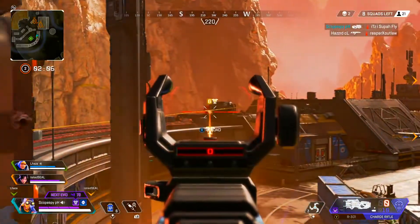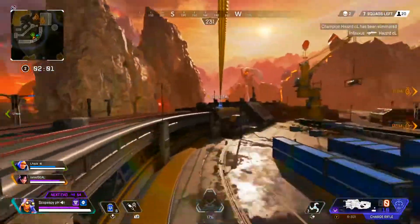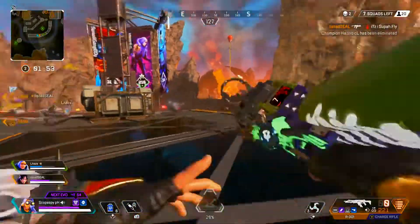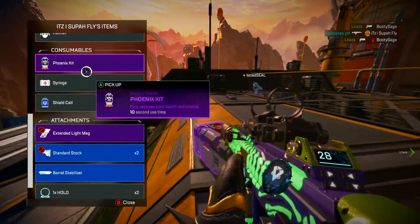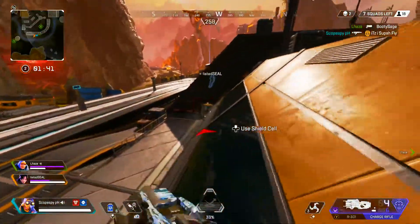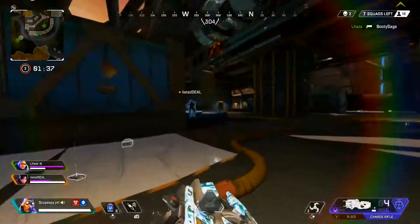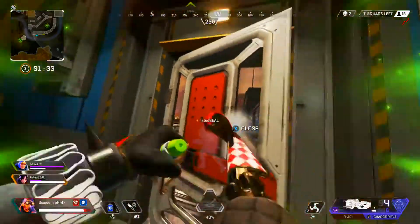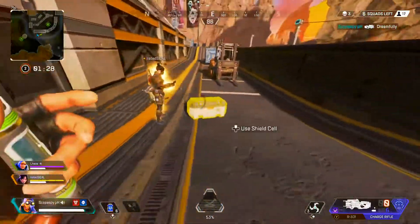Call it out to my teammate. We want to push these guys. I just put the rest of my clip into them, so we got one down and a couple of them are low. We just bum rush these guys — two down just like that. There's not much the last guy can really do. He tries to make a run for it — I whip out the charge rifle, get fancy and finish him off right there.